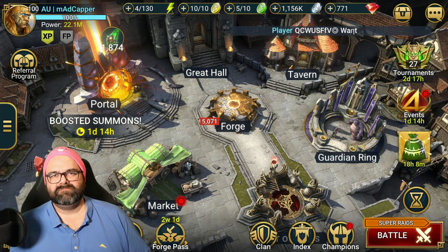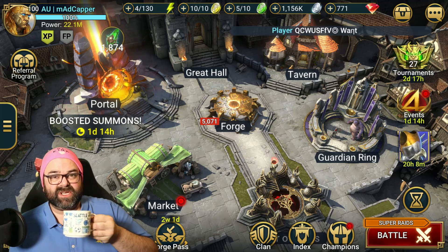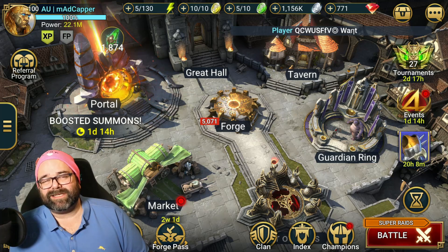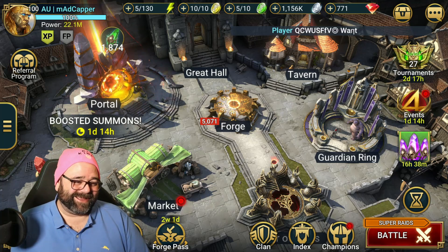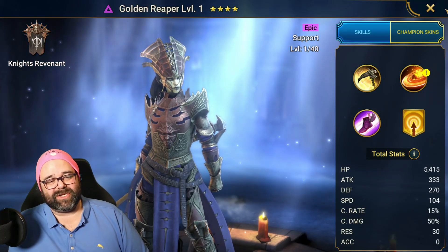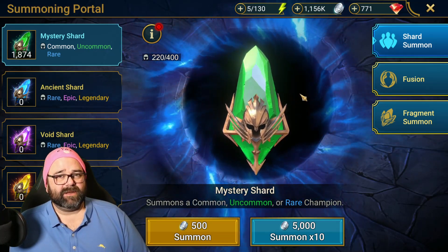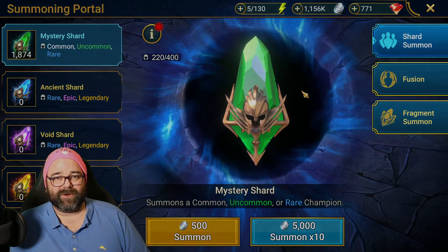Imagine waking up, you get your morning coffee, you check your clan boss results, you got two sacred shards. You think, '10x? Never good, but I never learned my lesson, I'm gonna open them.' With one of them you get the Golden Reaper, which you don't need — you just got one yesterday from ancient shards. But the other one? Oh my, the other one will transform your account forever.